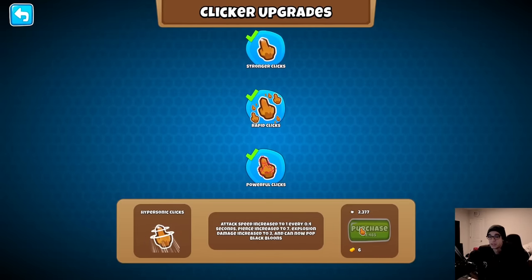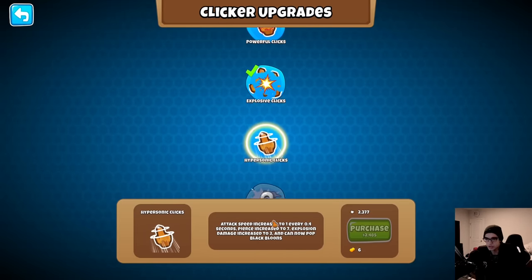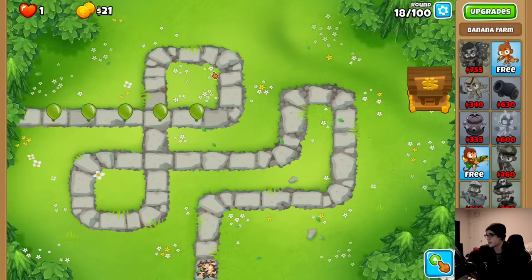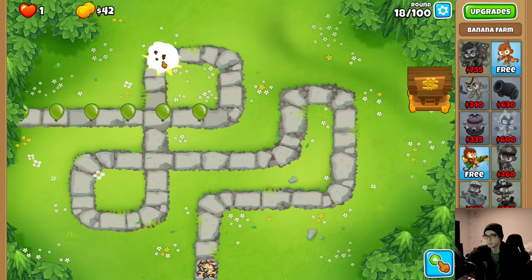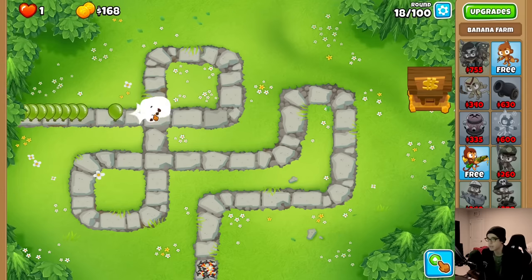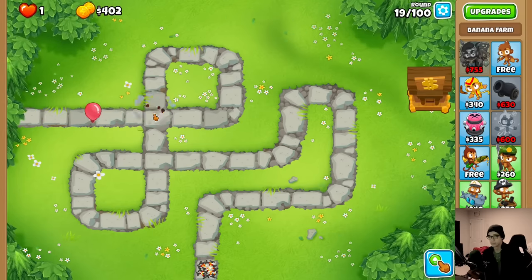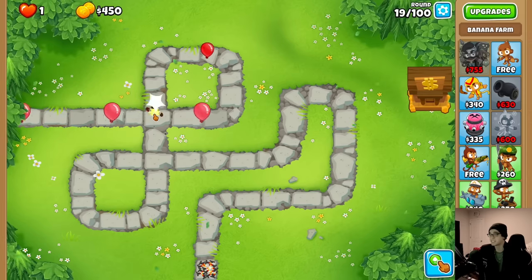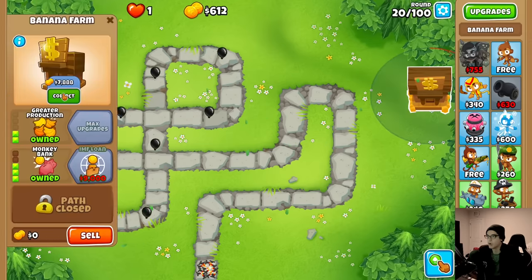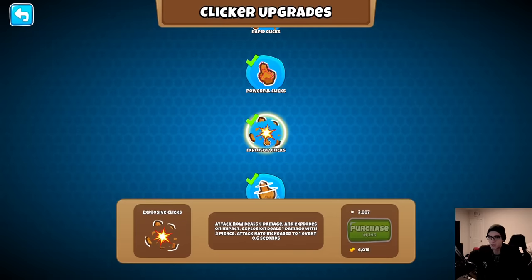Hypersonic clicks is next: attack speed increased to every 0.4 seconds, pierce increased to seven, explosion damage increased to two, and can pop black balloons. We can't pop those right now. This costs 2500. Hopefully the bank fills up. Right now it really hasn't been that hard - I can go completely hands off with the auto clicker even on pinks and just chill. But I can't pop blacks, so I need to collect and go for hypersonic clicks.